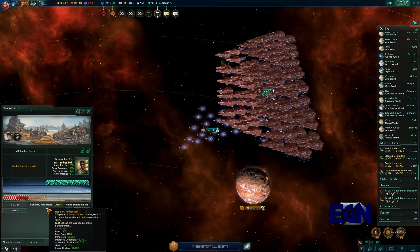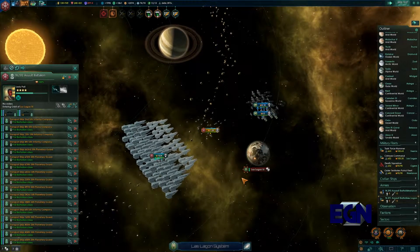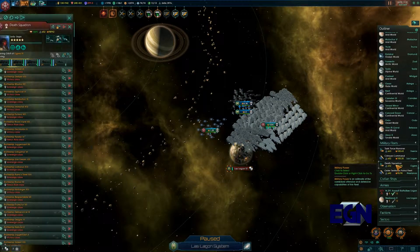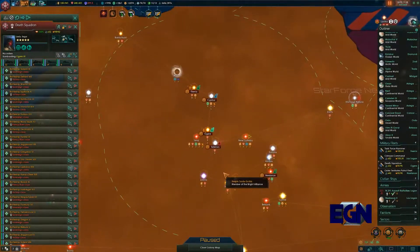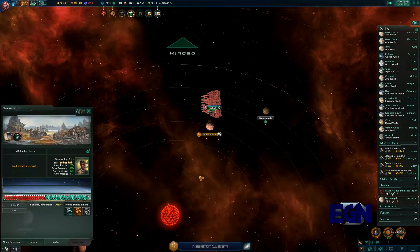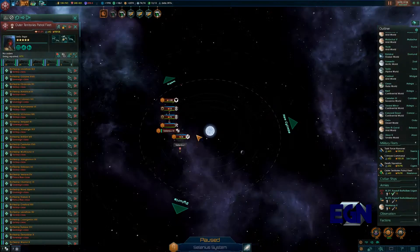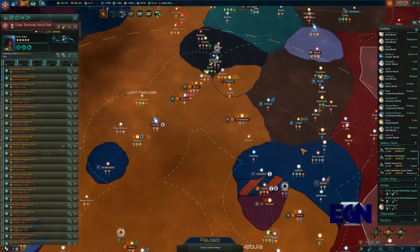Defending armies damage is increased by 100%, so we're attacking carefully. Our forces are finally nearly there and dealing more damage — that's more like it. We're taking another planet down as well — brilliant. Once we've got that planet secured, we're at 83% war score. We're going to jump over to continue mopping up, and checking back on our planets — nothing to worry about as of yet.